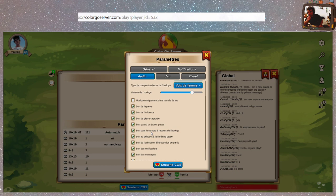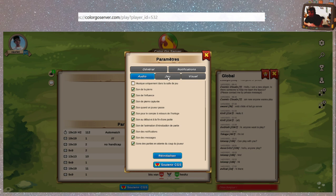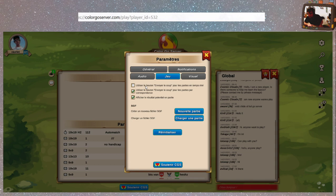Son quand un joueur passe, son pour le compte à rebours de l'horloge, notifications, messages. Le jeu : utiliser le bouton Envoyer le coup — pour les parties en temps réel c'est pas le plus pratique, surtout pour les blitz. Mais pour les parties par correspondance, c'est exactement comme sur OGS. Afficher le résultat potentiel en partie. SGF — créer une nouvelle partie ou charger une partie.